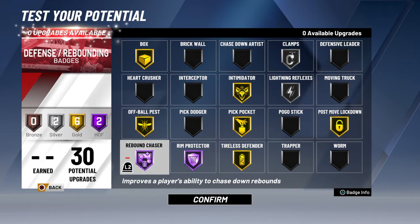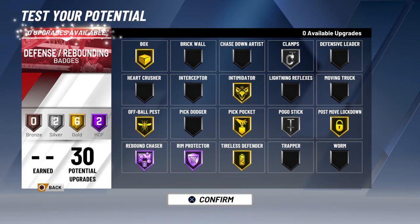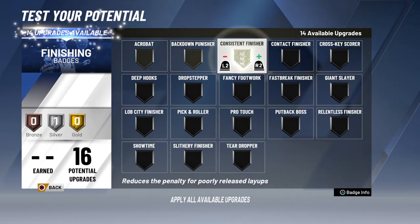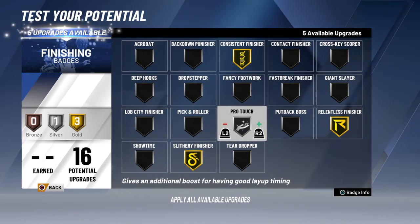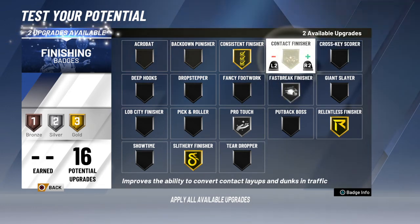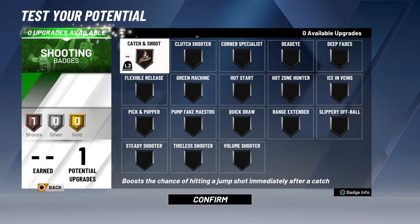Pogo stick — I can block as much as I want with that. Lightning reflexes — put pogo stick on this build because now you're goated. You literally need all that stuff. For finishing — consistent finisher, we need that on gold. Relentless finisher on gold. Pro touch on silver. Contact finisher — you need that too. Don't worry about deep hook or the others at the beginning of the game.